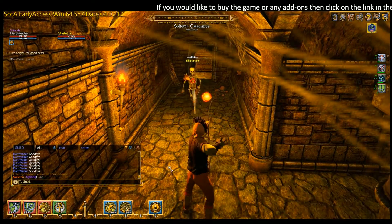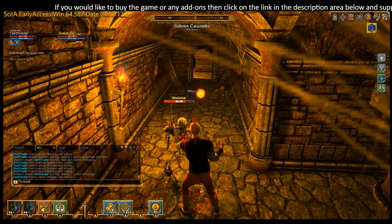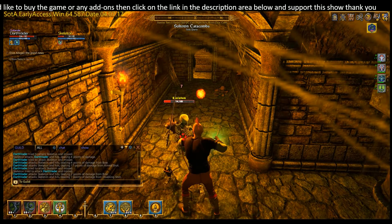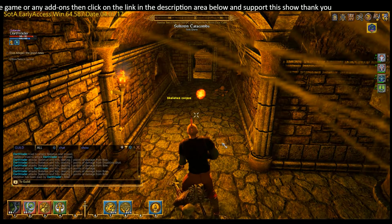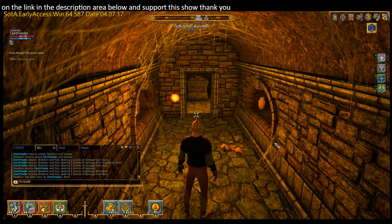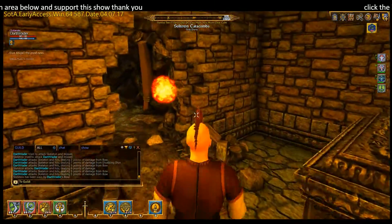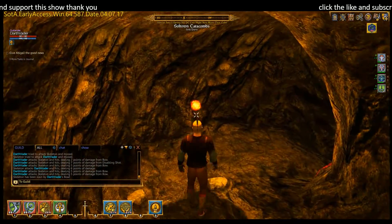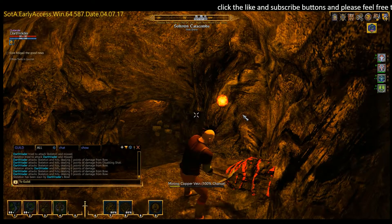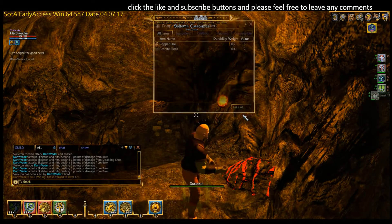We find a skeleton. All of the creatures down here aren't damaging us much at all, so we can just quite happily stay and fight away. Let's come out of combat — if you come out of combat it'll recover a lot quicker. There's a wall that's been broken out by somebody, and here is a mining node — some copper ore. So we'll just mine that. All the basic tools you're given when you first start.